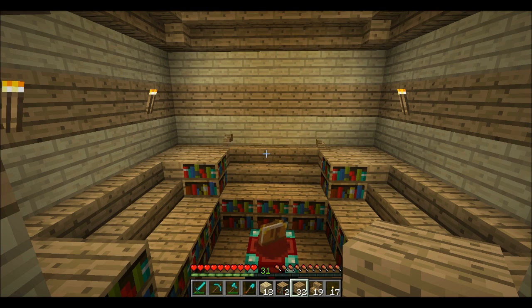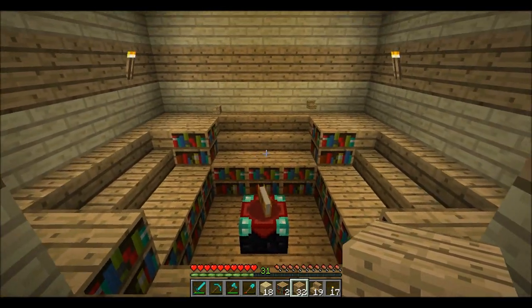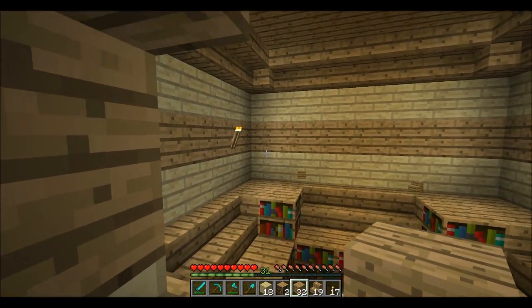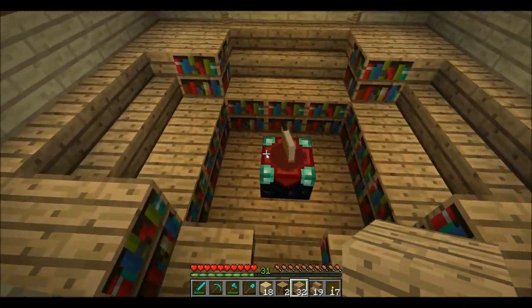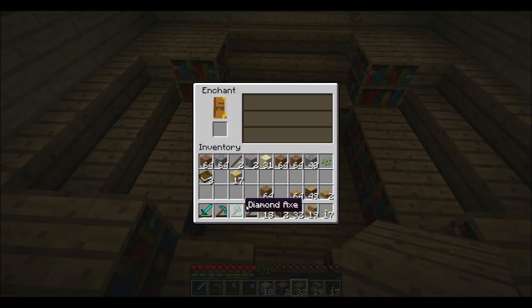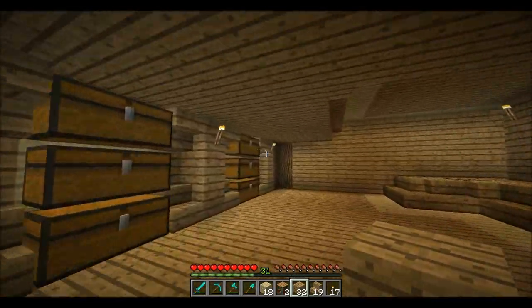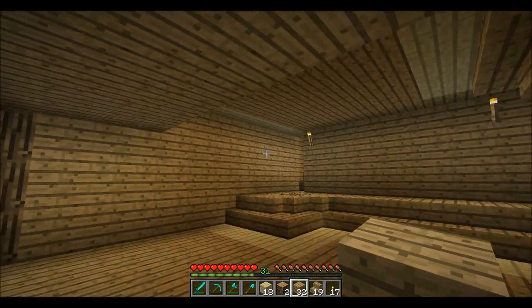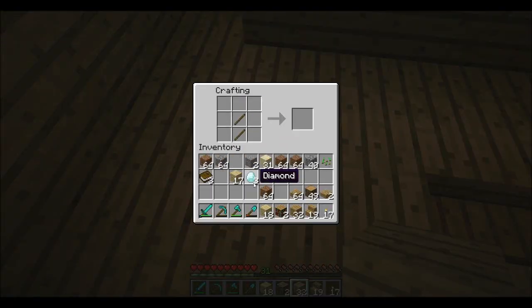Okay guys so I got a little bit carried away while I was working and just kind of kept going. The enchanting room is actually pretty much done, except I may want to do some stuff at those corners. Now we can get level 30 enchants and I actually want to go make a pick and enchant a level 30 pick right now. I put crafting tables in there just because I needed some place to put them since I didn't have any around my house.